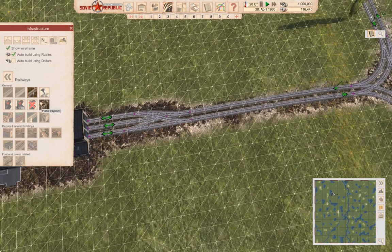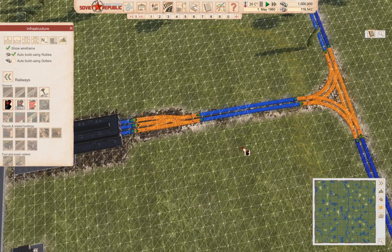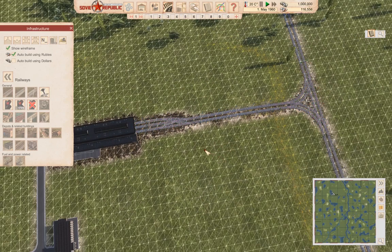That's nice and compact. That gets me a train depot, but not enough money to buy a train. It looks like the tunnel finished though, because our number's going up again.